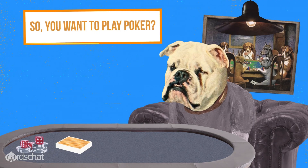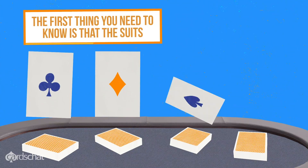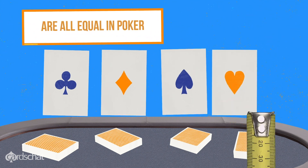So, you want to play poker? Let's go! The first thing you need to know is that the suits — clubs, diamonds, spades, and hearts — are all equal in poker.